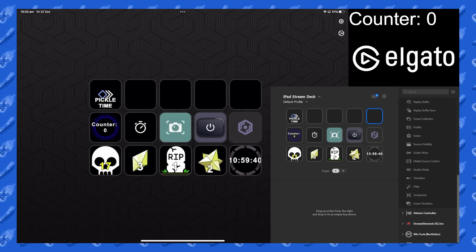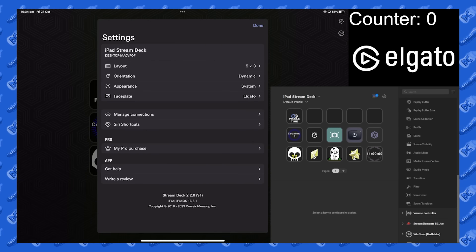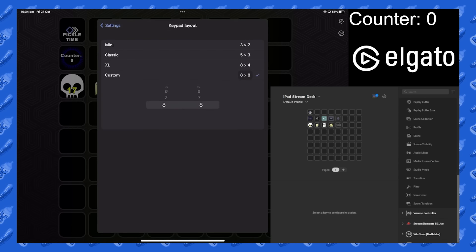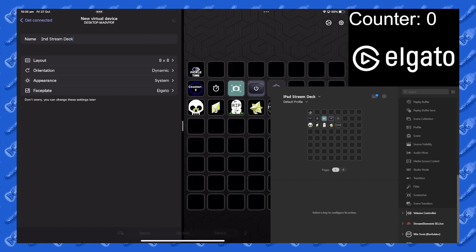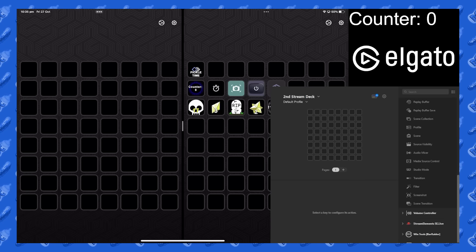Hey YouTube! Elgato brought out this really cool software called Stream Deck Mobile. Basically what it is, it's a virtual Stream Deck that you can use on your phone or iPad, so Android or iOS. It's a free program you can download. It comes with six keys, and you can have a premium upgrade too, which unlocks 64 keys.